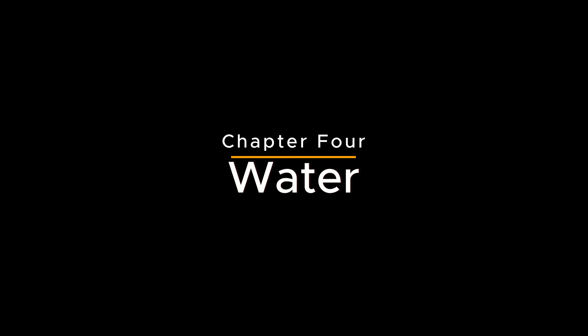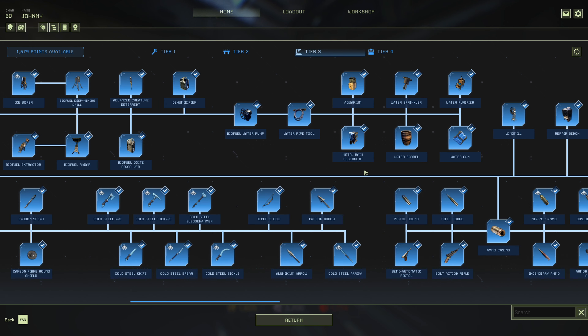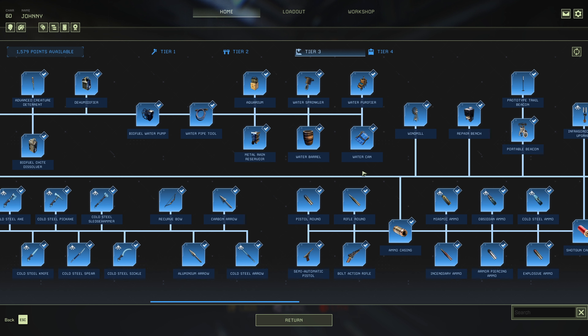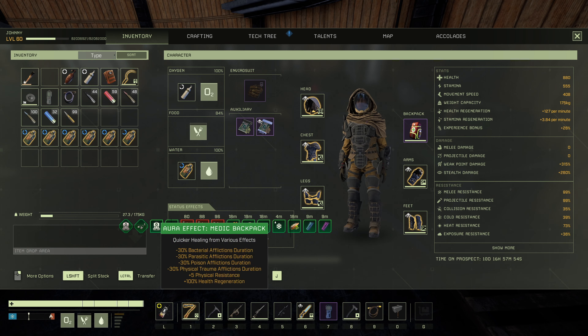Chapter 4: Water Network. The water network is unlocked in Tier 3, after you've gained access to the biofuel composter and biofuel can. Water is an essential resource in Icarus, used for a variety of purposes, from speeding up crafting processes to reinforcing glass building components and crafting food recipes.